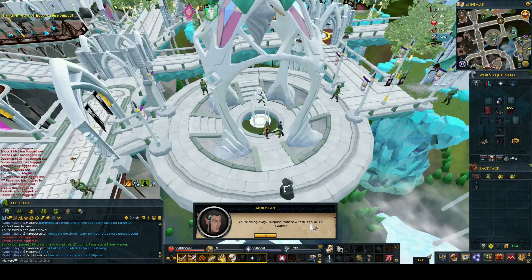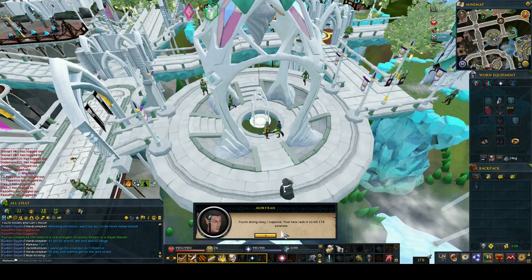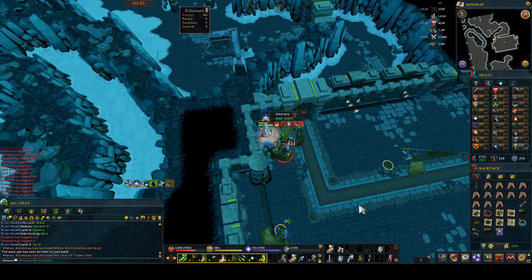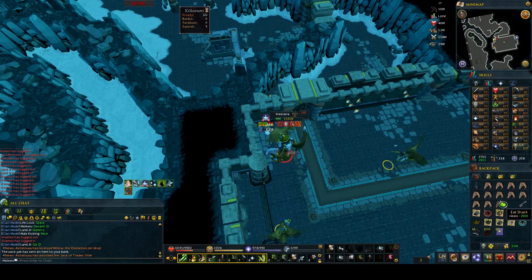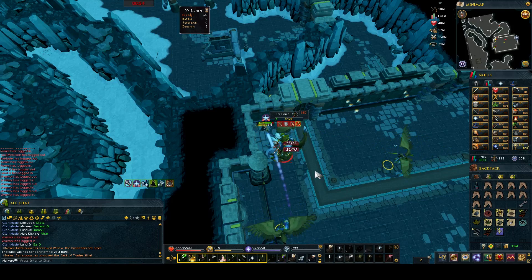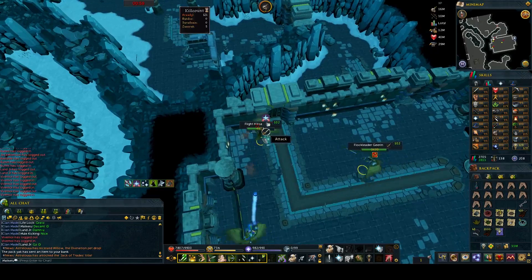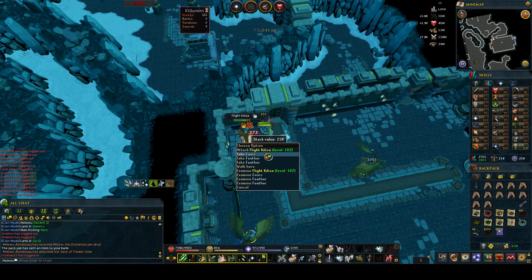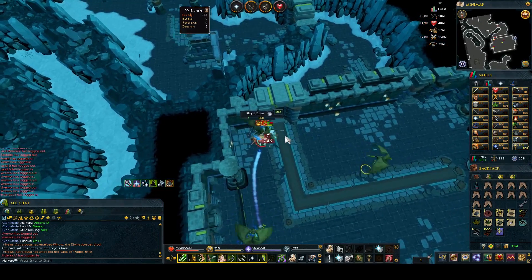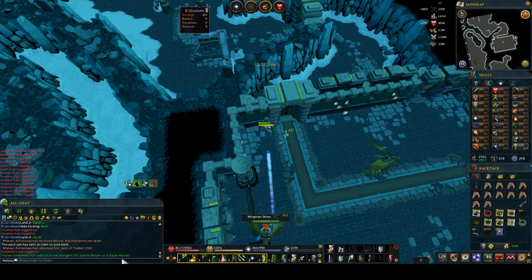Next up I got some Aviansies, so this video is turning into quite a lot of bosses — K'ril, KBD, and now Aviansies. I went to Kree'arra, though my ranged gear is quite bad. I've got tier 85 weapons in glaives and tier 90 power armour, which is probably the best part. Kree takes about 50 seconds per kill as she has more HP than K'ril and my ranged gear isn't as strong. I managed to complete all the kills, got my 300th Slayer task done, and picked up a lot of nice points. Unfortunately I didn't get any drops from Armadyl though.